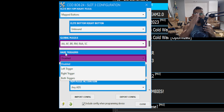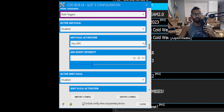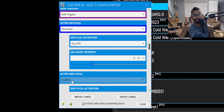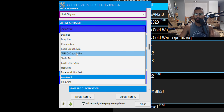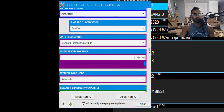Next is hair triggers. If you don't have an elite-style controller with trigger stops, set this to both triggers. Next setting is aim assist. Under active aim mod, select aim assist. You can also activate shot mod and use aim assist when shooting. Let me know in the comments if you want a full breakdown of all these different mods.